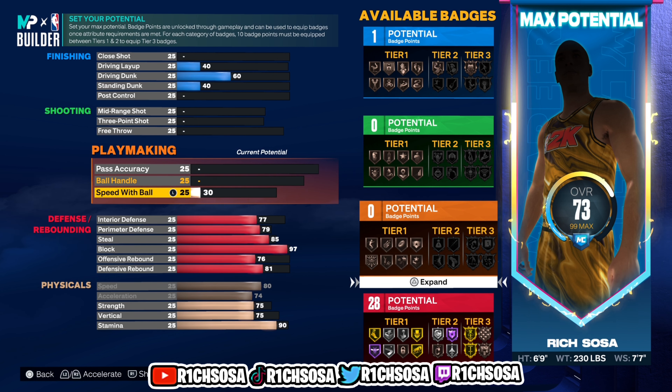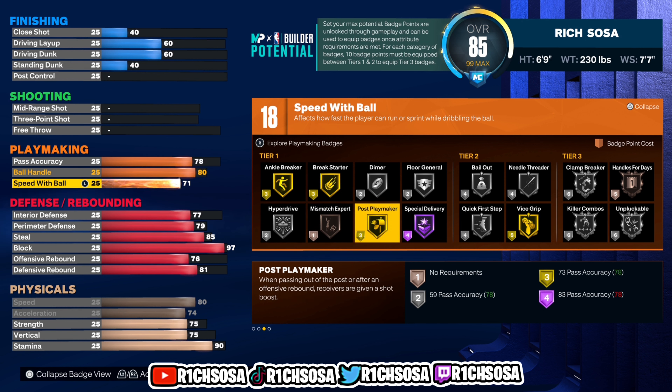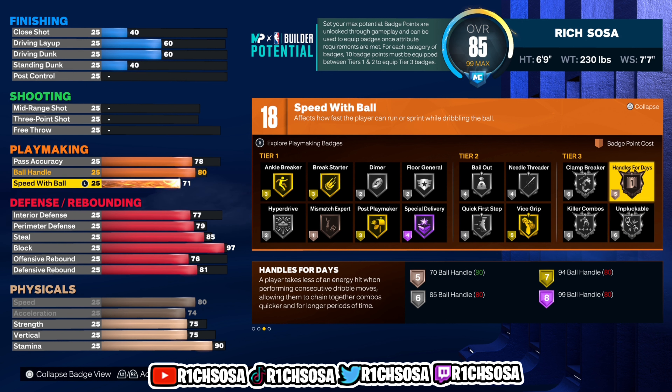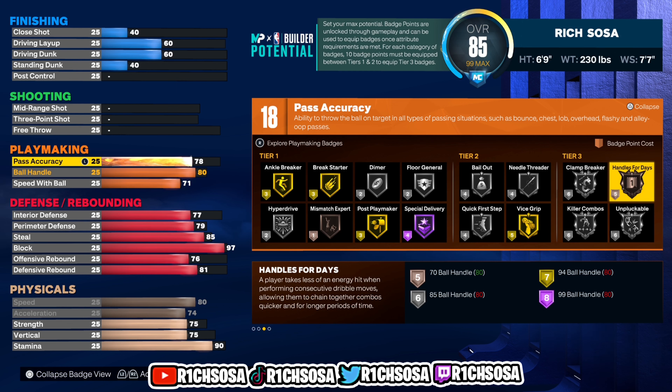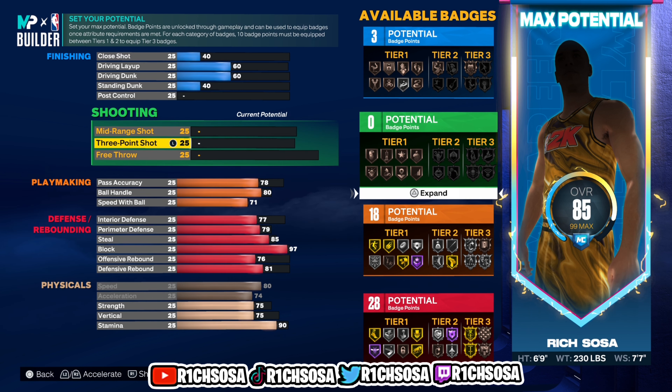Moving up the list into playmaking — we get a total of 18 badges. I'm going with pass accuracy at 78, ball handle at 80, and speed with the ball at 71. With those 18 badges I like ankle breaker and hyperdrive for tier one, quick first step for tier two, and killer combos, unpluckable, and handles for days for tier three. Just keep in mind adjustments risk changing the build name.